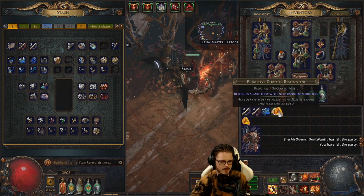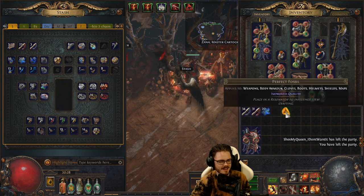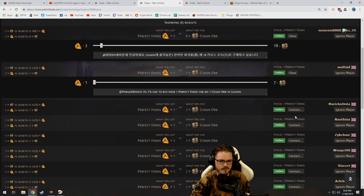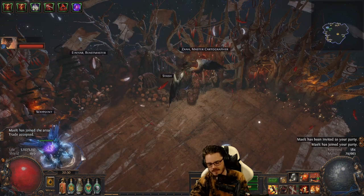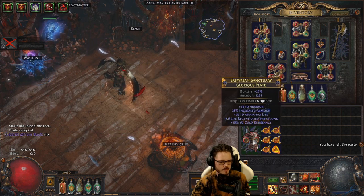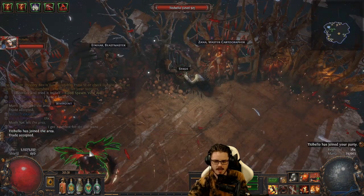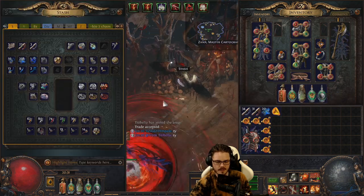On the first attempt I get 15 quality, then 23, 18 — not enough. Back to buying perfect fossils. After trading with another player and splitting the cost at 13c, the next roll lands on 29 quality. Good enough.